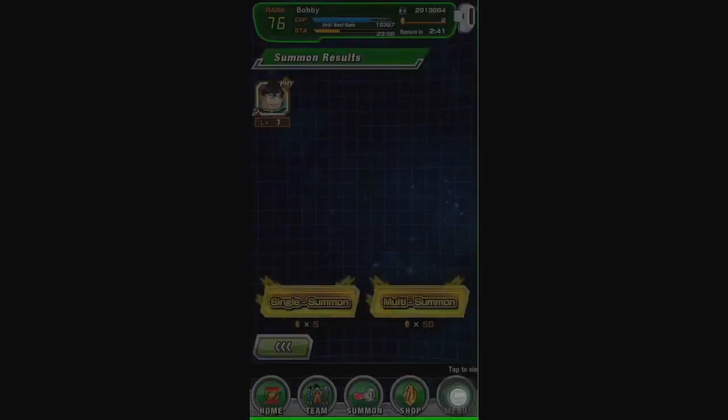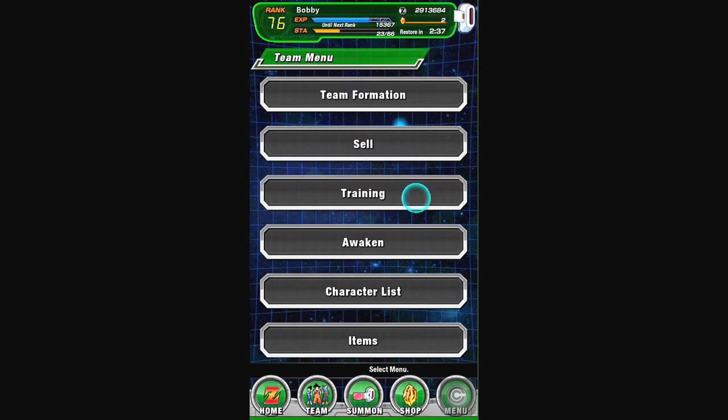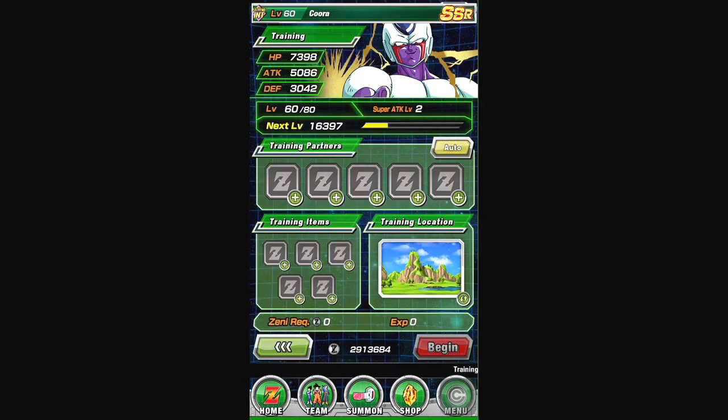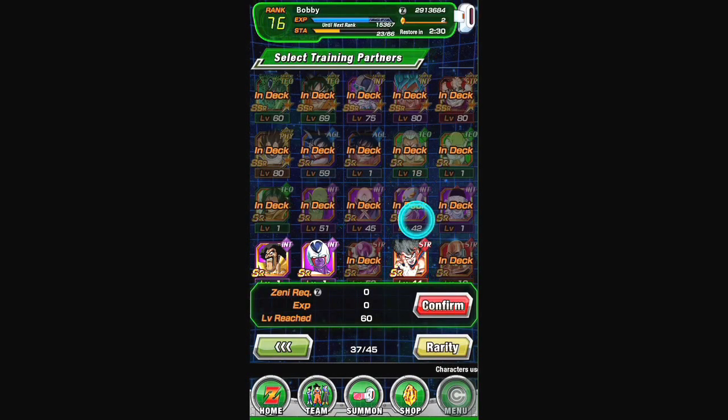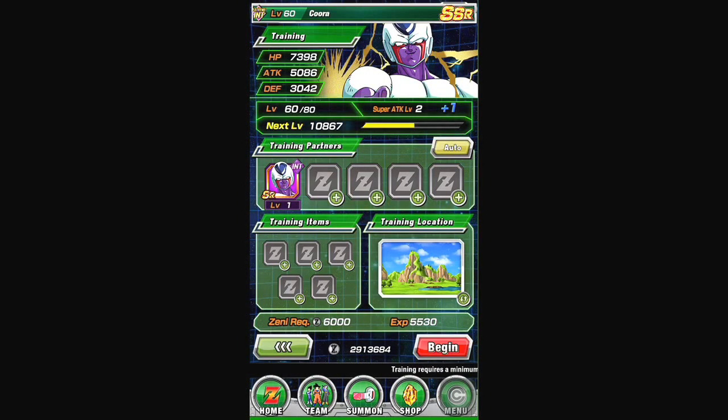All right, let's go ahead and up the super attack of that Cooler since he's my third one. Go ahead and train him with my level 60 — metal raises super attack to three — and begin.